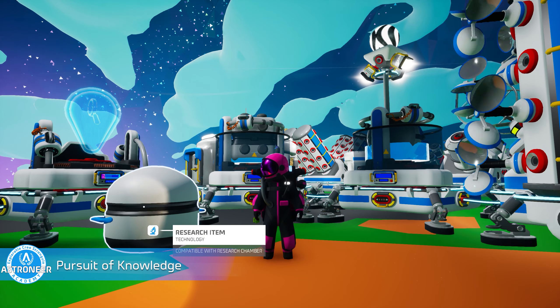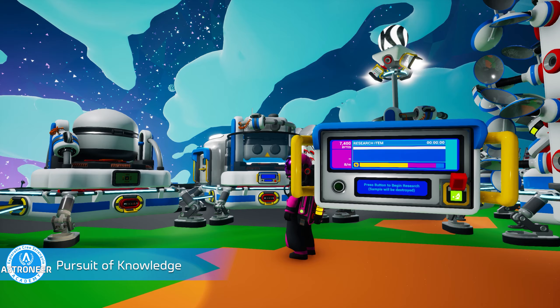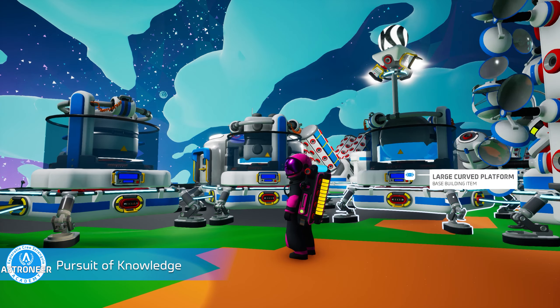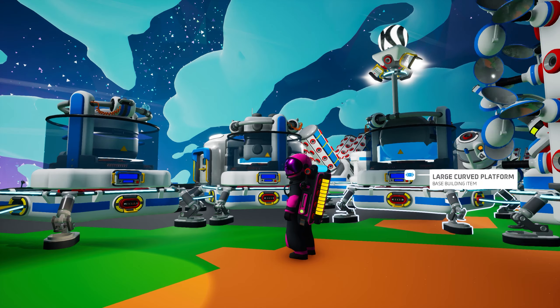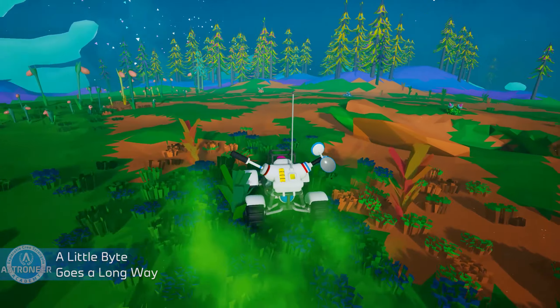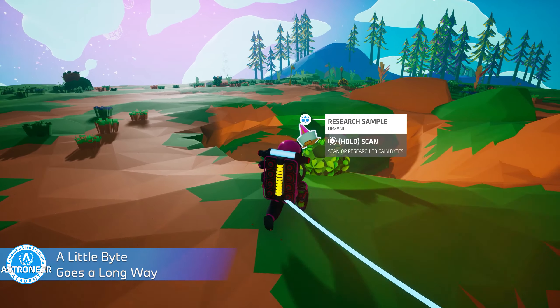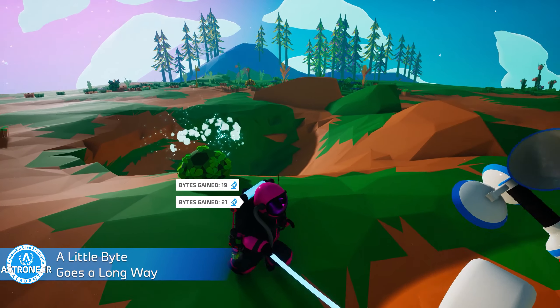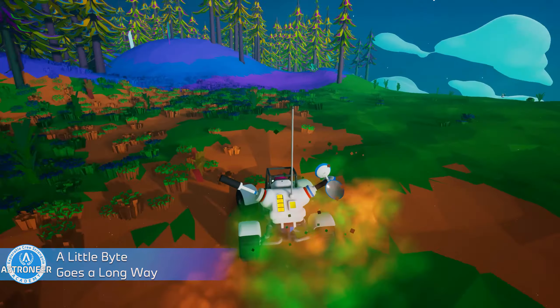Achievement 1: Pursuit of Knowledge. You probably unlocked this achievement a long, long time ago because we talked all about research in Astroneer Academy 104. All that is required here is to research an item in the research chamber. Achievement 2: A Little Bite Goes a Long Way. This one follows the same general idea as the last one, only this time you simply need to scan a research sample of any type to unlock this achievement. Pretty simple so far.